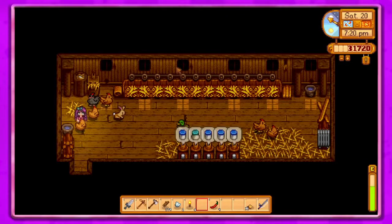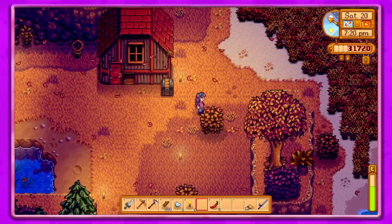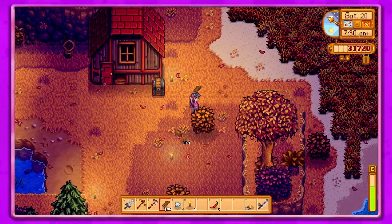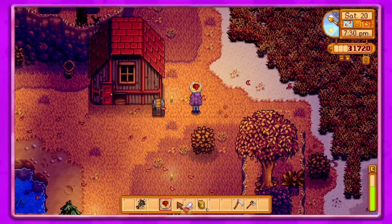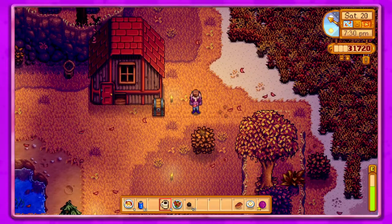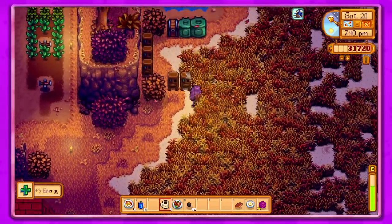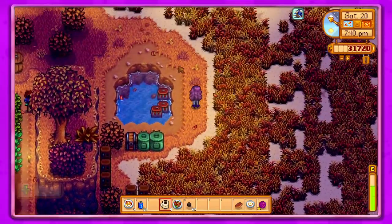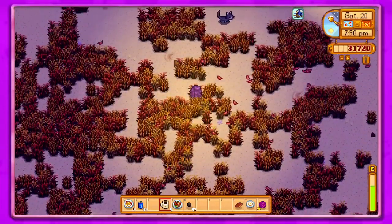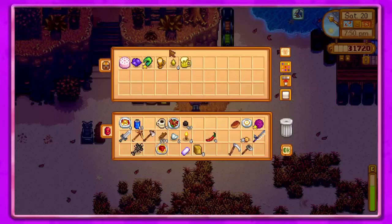Let's go ahead and have some coffee. I'm going to go to the community center because we can do that other vault bundle now — the other vault bundle — and I also think I have something in here.